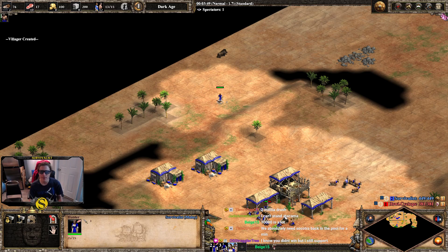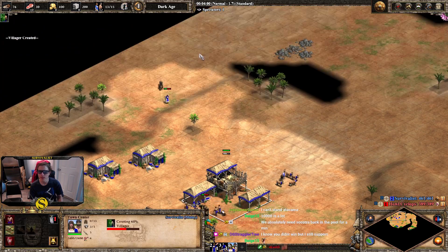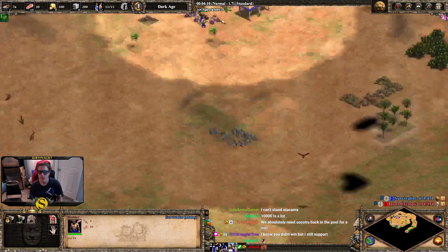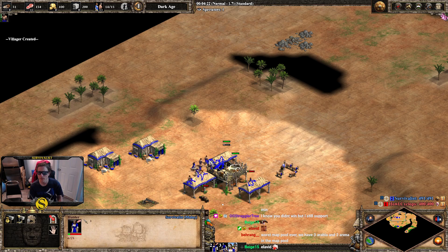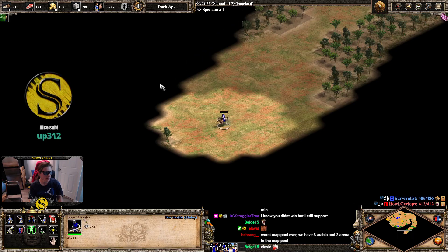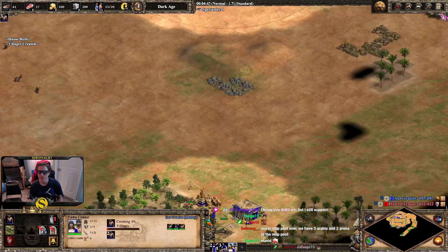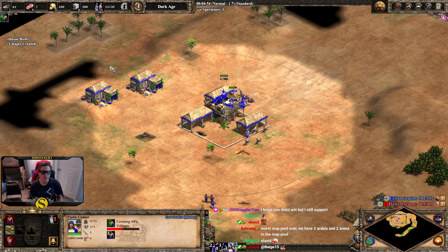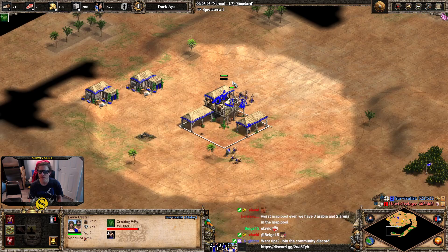Got five gifted subs even though I didn't even win the set - sorry, my alert box wasn't even on. My villager almost died, oh my god. All right, now the alert box works. Two Arabia and two arena in the map pool - fortress is not arena at all, fortress is some stupid garbage map.